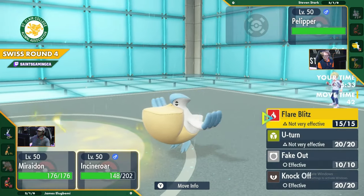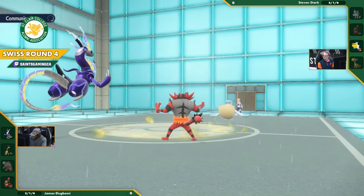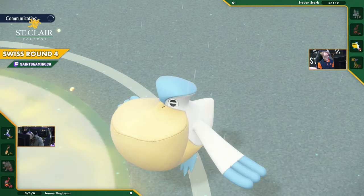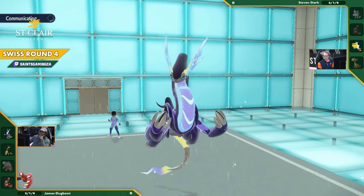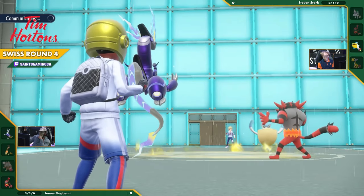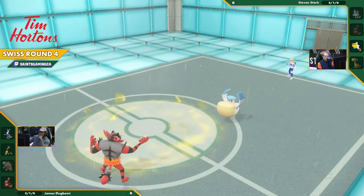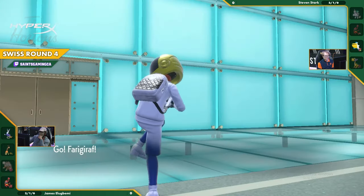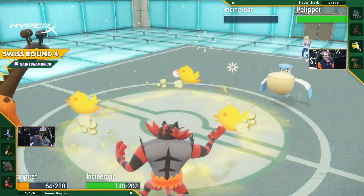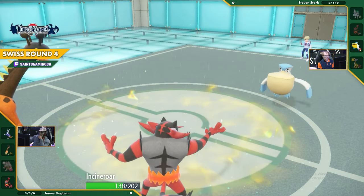Now switch out the Maridon. Try and get the Fake Out, hopefully don't hit yourself with confusion - that would be not great. Well, this is ultimately the play he wanted to make. He just wanted to get the Incineroar in while allowing his Maridon to get the KO. Switch it out so it gets its special attack back, force Pelipper to deal with two Pokemon in a 2v1 situation for maybe one to two turns. Even if you lose one, you just have Maridon coming back in to knock it out instantly. It's a choice specs Maridon hitting a water-flying type with an electric move.